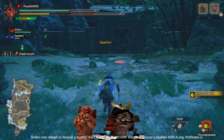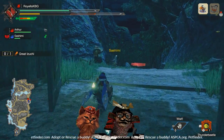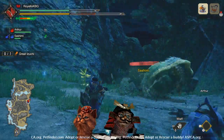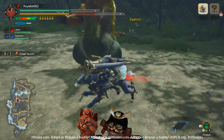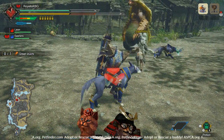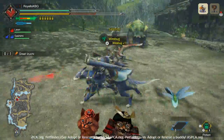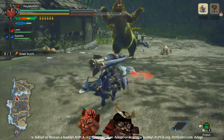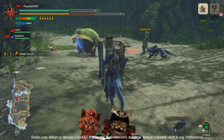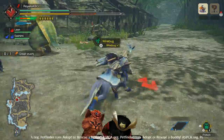We're going to pop him with this beetle. What the thunder beetle does is really good for blade users — if you are not a blunt weapon user, you can hit the monster with the thunder beetle. This gives them thunder blight — and I missed it. All right, so Sash can throw the thunder beetle this time. Whenever they have thunder blight on them, you'll see electric shocks. While that is active, if you hit them in the head with your bladed weapon, it is possible to KO and dizzy the monster even with a bladed weapon.